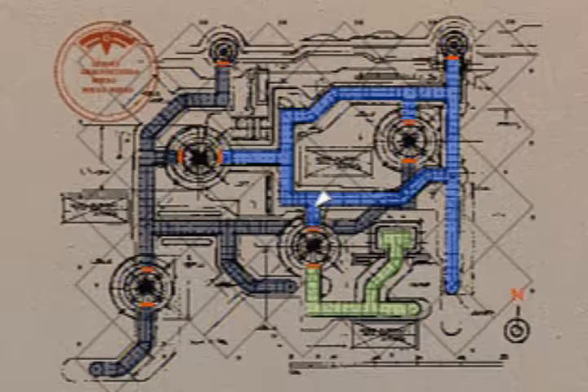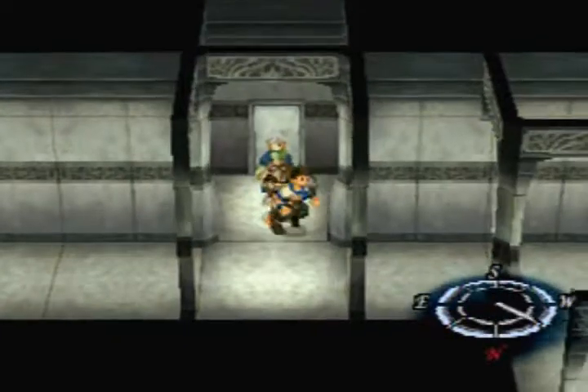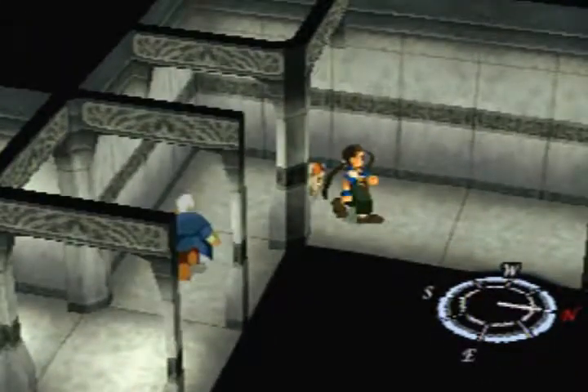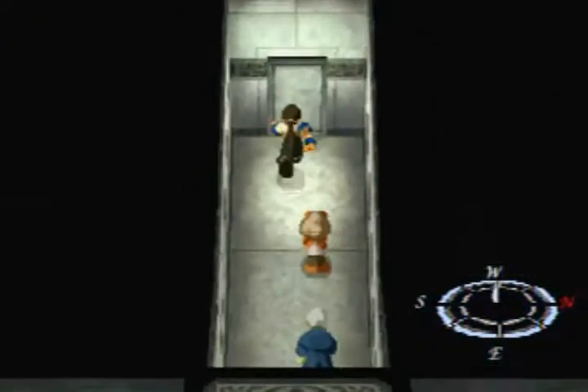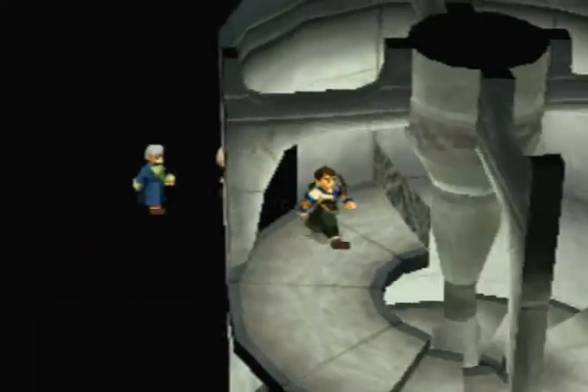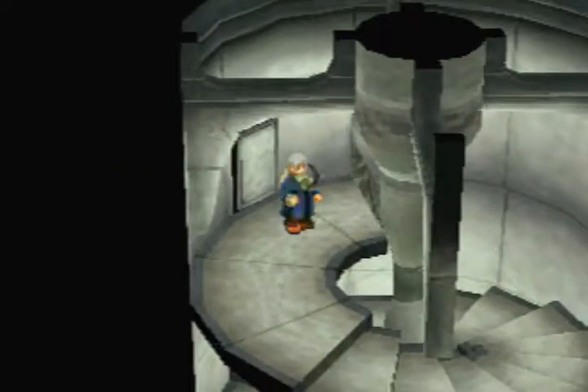Yeah, let's go down to where the black thing is. That'll be the next area to go. We wanna take down the spinny staircase. I'm really glad I have this map because this would really suck without it.